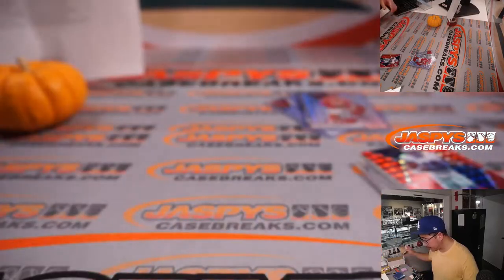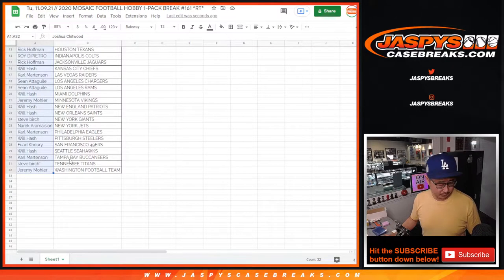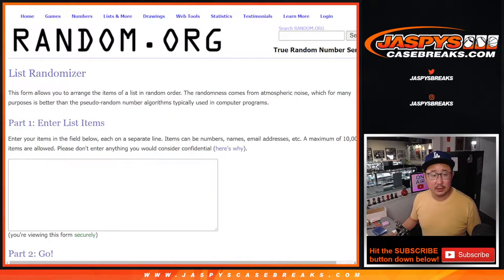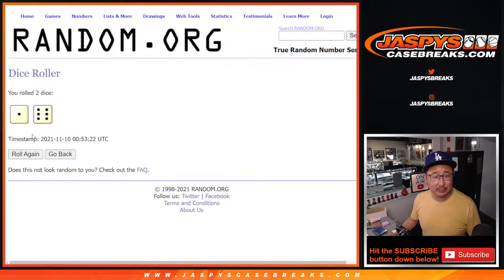All right, not too bad. Let's flip back to the screen right here and now let's give away those spots. Let's grab everybody's names. There's the dice, there's the list — let's roll it, let's randomize names. One and a six, seven times, so it'll be top six after seven.